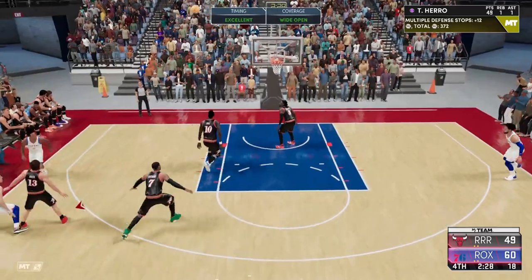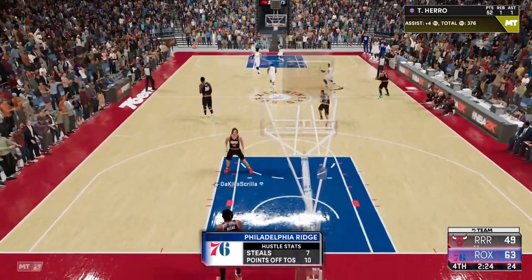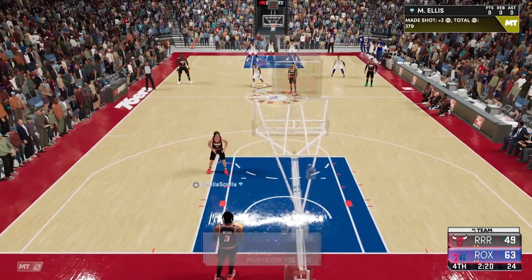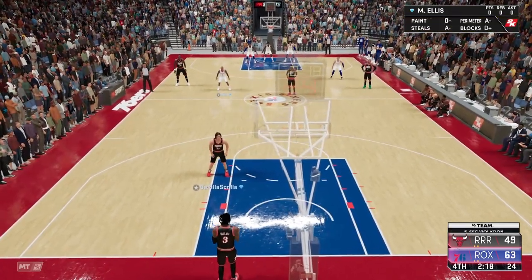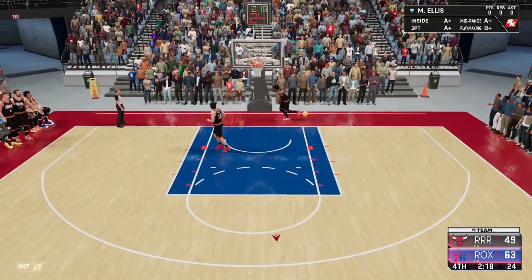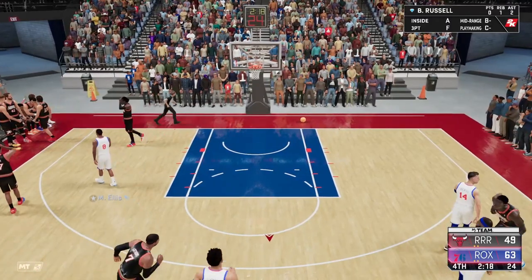Here he is using his stop and pop — he has it on hall of fame, and Hedo cannot equip this. Now he has 52 points to my opponent's 49. 2K Labs just did a video on stop and pop; it gives about a 12% boost on hall of fame, so this is a nice badge. It's something that you'll be able to easily activate while using Tyler Hero. Hopefully this video was helpful and will make you consider using him instead of Hedo.